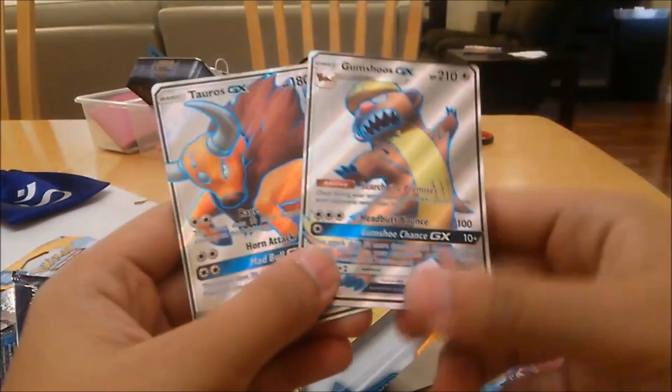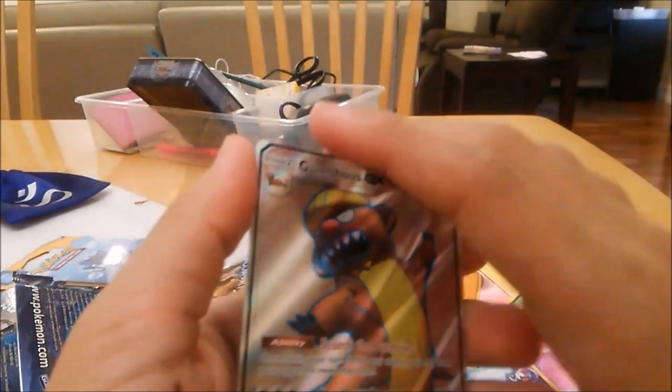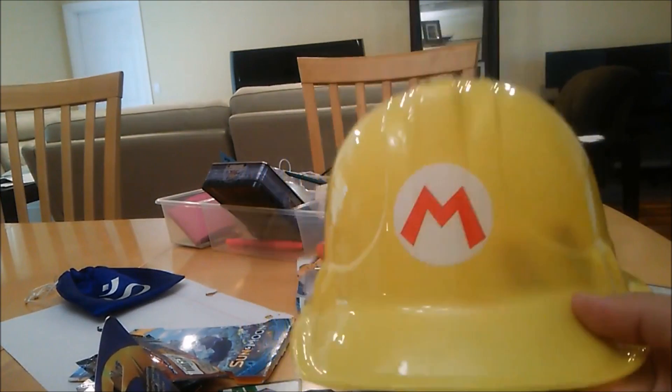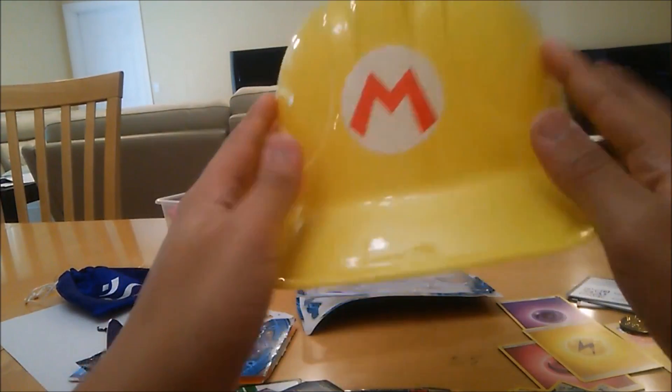Overall we pulled two GX cards — Gumshoos GX and Tauros GX — which is actually pretty cool. Hope you guys enjoyed; like, comment, subscribe. Also, since I went to a Sun and Moon card event, I did get a few free things — including a Mario Maker hat.